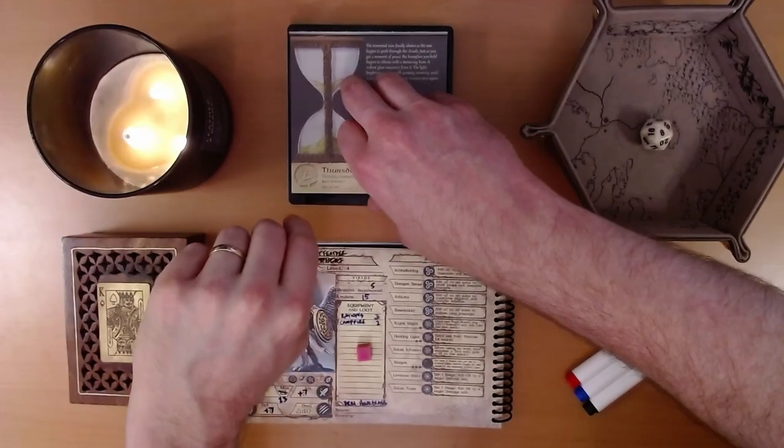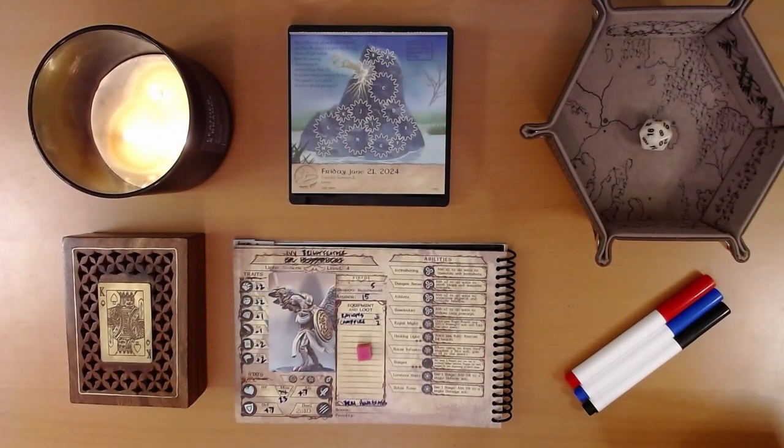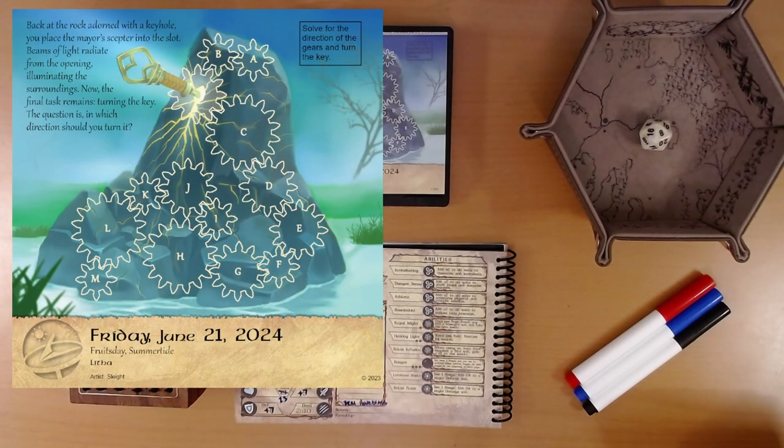So, let's see what adventure is in the calendar for us today. What do we have here? Back at the rock adorned with a keyhole.